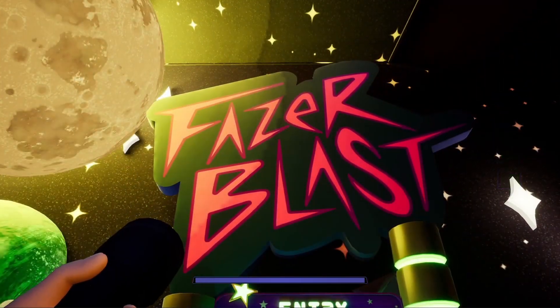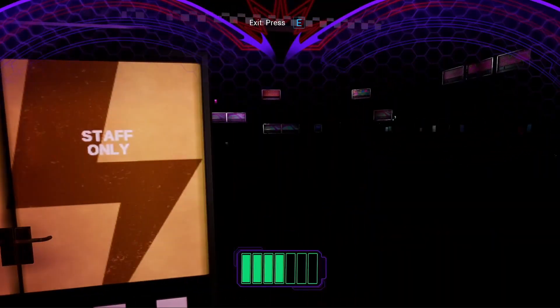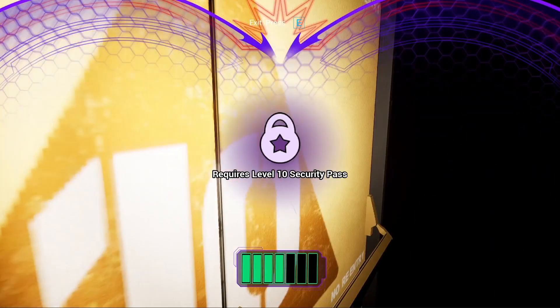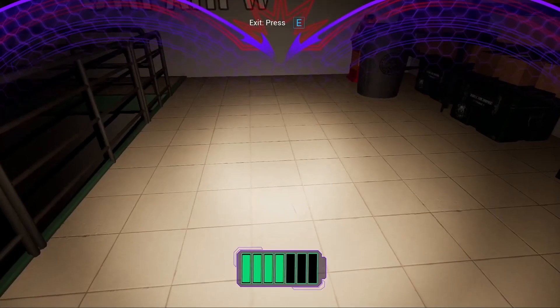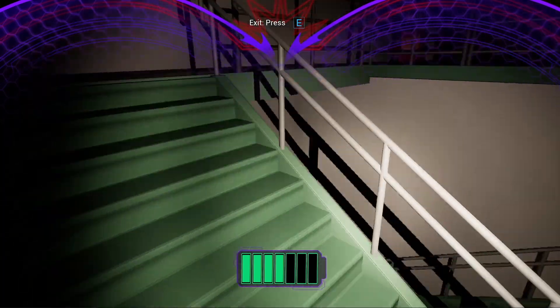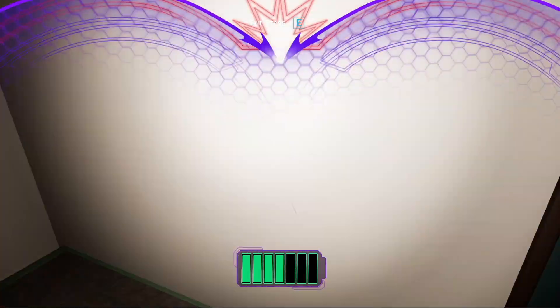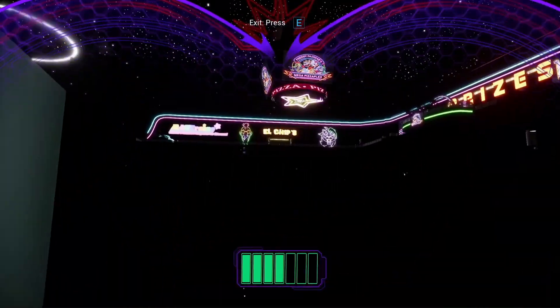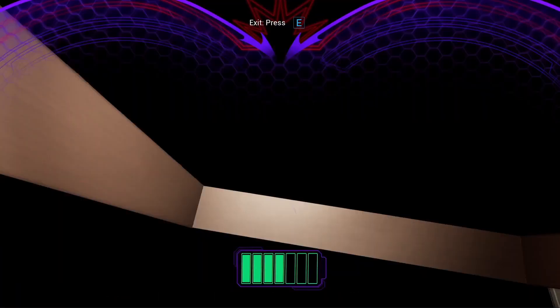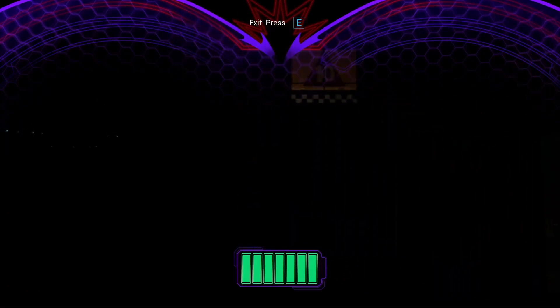Our final, and my personal favorite, secret in Security Breach takes us to the Fazerblast entrance. Head right, like we did at Monty Golf, and Freddy deload through this wall. Once passed and loaded back in, you can see that we've entered a largely completed room with some stairs to our left. Going down the stairs, you'll be met with some weird Freddy umbrella things, but more importantly, a door. By doing another very specific sequence of movements, we can walk across this invisible floor, much like Monty Gator Golf, and make our way closer to Fazerblast.